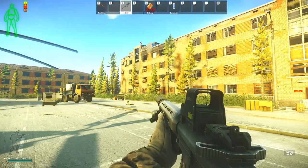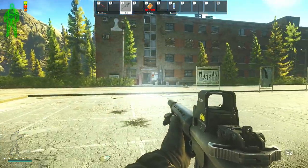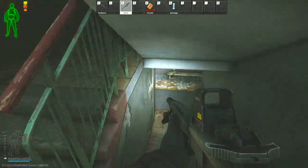Alright guys, I'm here at the helicopter in the middle of Reserve. This is Black Pond and then this is White Pond. I'm going to be showing you how to get down to the underground bunker via White Pond, so we're just going to go down here on the left side entrance.